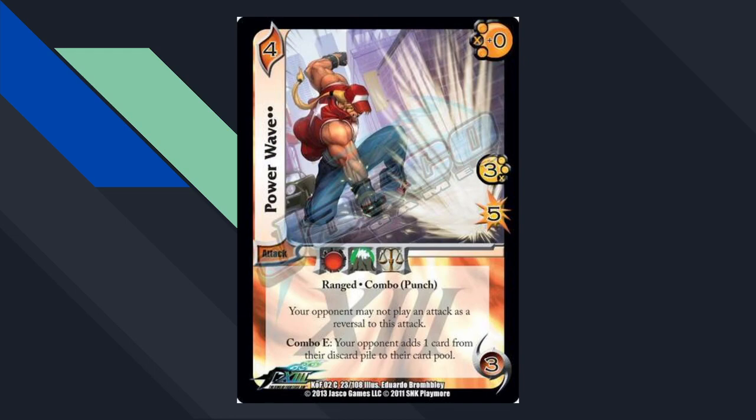Power Wave was the first safe attack. Safe is a keyword not in MHA because reversal isn't in MHA; safe just says your opponent can't reversal this attack. This was a reaction to Vespera — they started showing up in the King of Fighters block sets after Tides of Vengeance. Vespera kept being competitive even as some of her pieces got banned, so they kept printing can't-reversal cards and eventually keyworded it so people could craft an attack lineup that was mostly safe and actually play into Vespera.